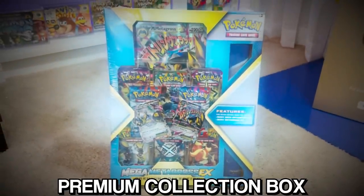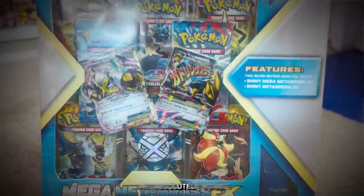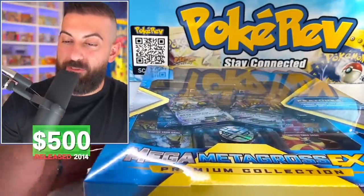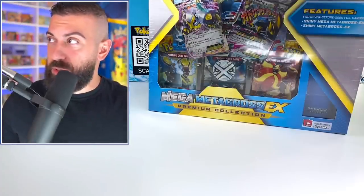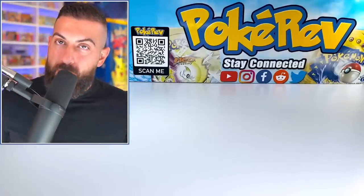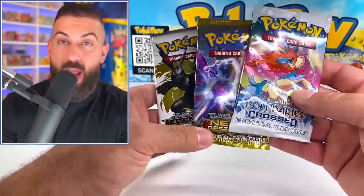This is a Mega EX Premium Collection box from the X and Y era. The contents inside of this box are absolutely insane — it contains all the best sets from the X and Y era. This is a giant box. It literally only shows you like 30% of the box. What we're going to do now is open up three pretty rare Black and White era packs.